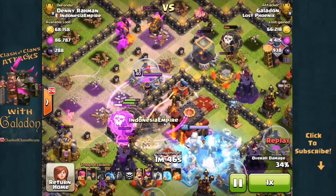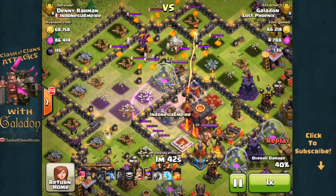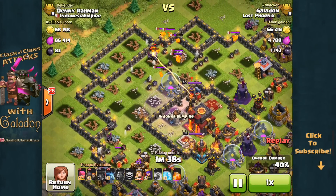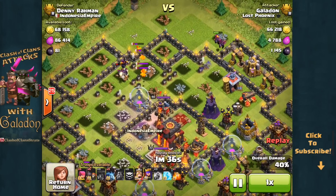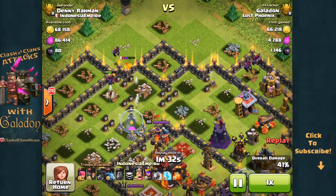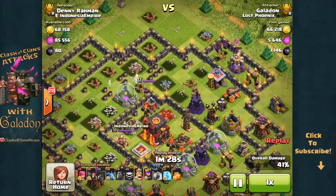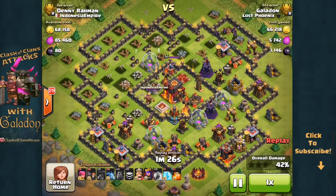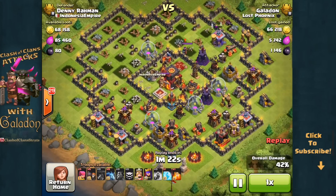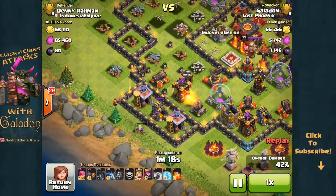The freeze spell on the far multi-targeting inferno, but I think the second freeze spell should have been used right away on that archer queen and maybe the single target inferno — that is costly. Because as you can see, air phase over again — 40% damage. We've got some lava pups remaining from the hound from the clan castle, but at least this time a little bit healthier front end attack. 41, looks like 42% damage, so only 8% to clutch that one star. But both inferno towers are still up, and two X-Bows, and of course once again the heroes.